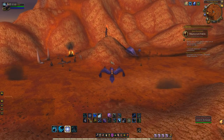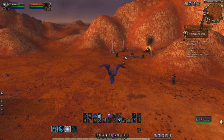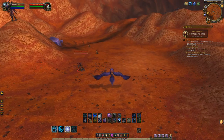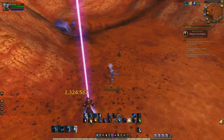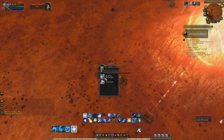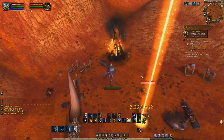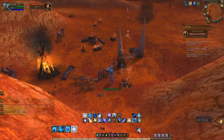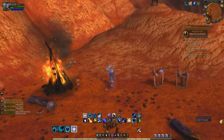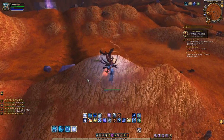Here we are — the Enthralled Cultists. These are the mobs that have the chance to drop the Orb of Deception. There is also a boss nearby if you want to kill that. Back in the day this farm was super popular because of server hopping — you could switch servers and kill the mob over and over. You can't really do that anymore, which is actually why the price has risen so much over the past couple of months.